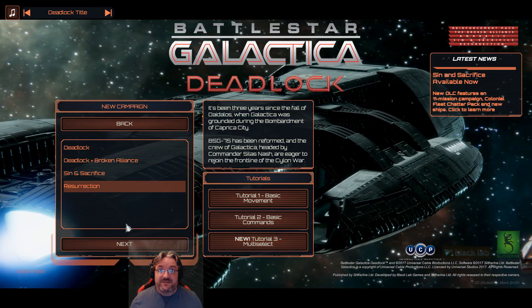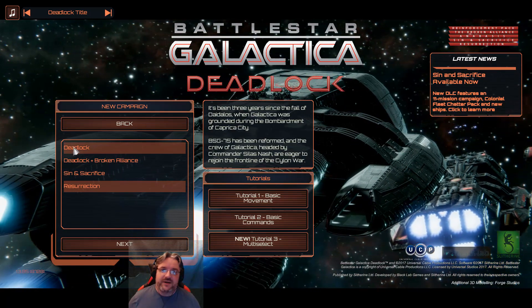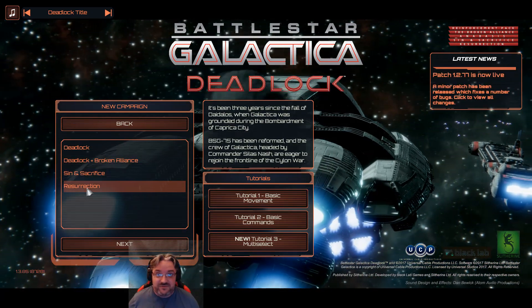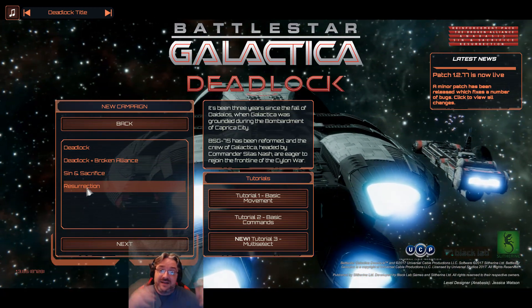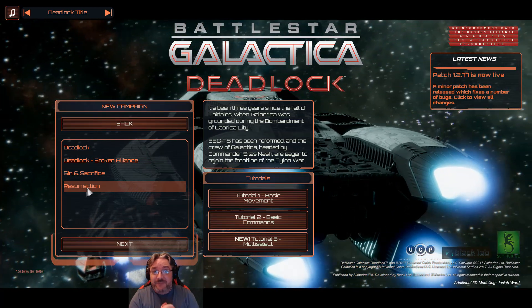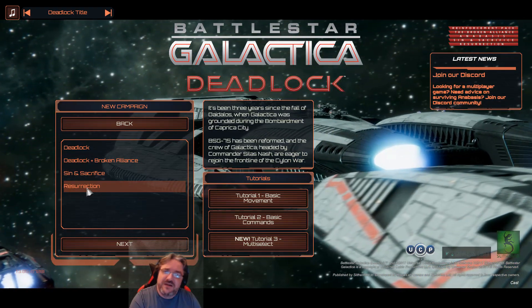So we're going to go straight to Resurrection. I am thinking about doing a run through the whole story — from Deadlock, through Broken Alliance, through Sin and Sacrifice, through Resurrection, all the way from beginning to end. If you guys would like to see that, let me know in the comments section or go down to the description where you'll find a link to my Discord. There's a Battlestar Galactica section right there. If there's something you'd like to see, you tell me and I will do it.